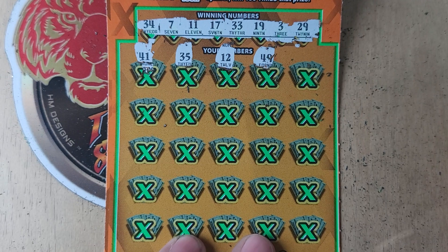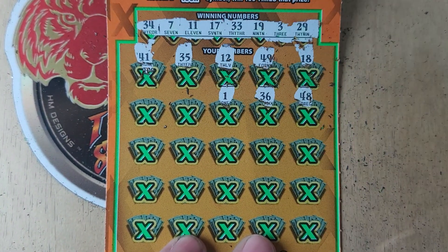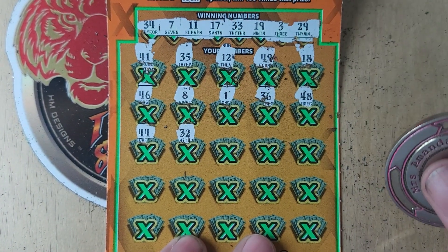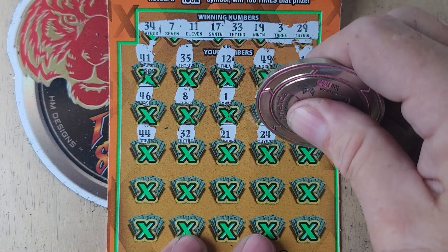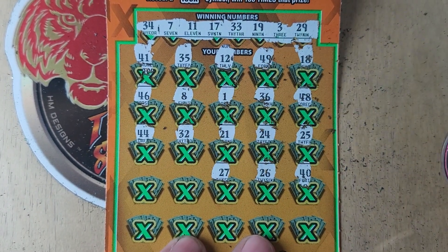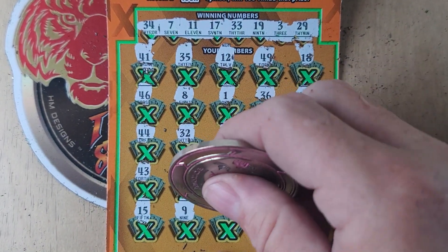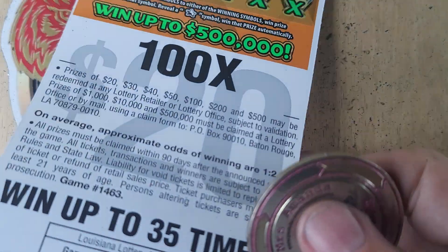12, 12, 12 and 49. 18 and 48 — nope. 36 and 1 — no. 8 and 46 — not there. 44 and 32 — nope. 21 and 24 — nope. 25 and 40 — not there. 26, 27 — no. 2 and 43 — nope. 15 and 9 — not even close. 28 — 37, no. Double deuce — not there.